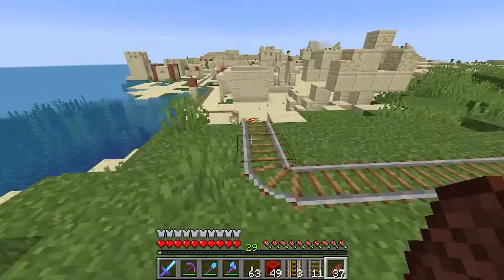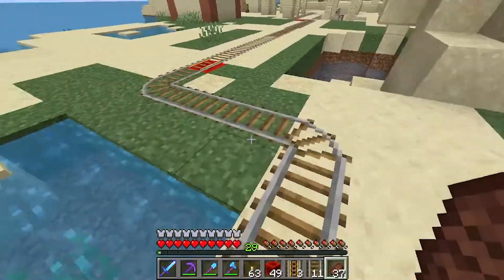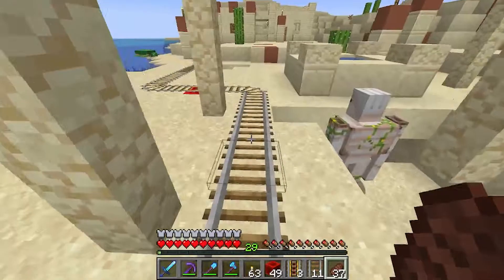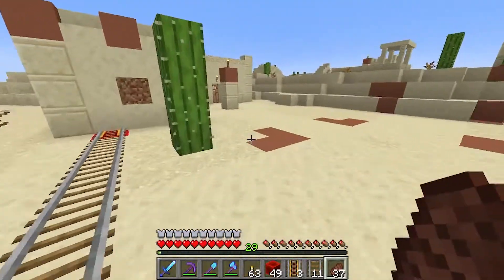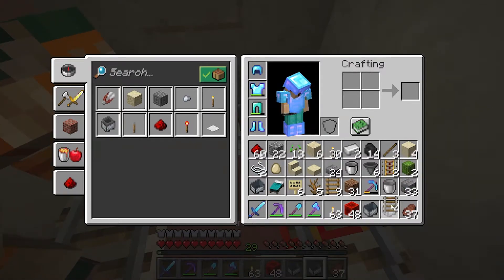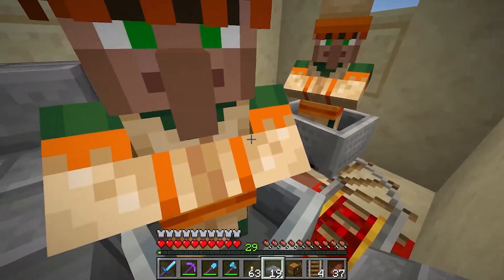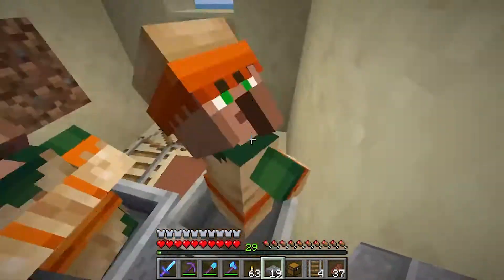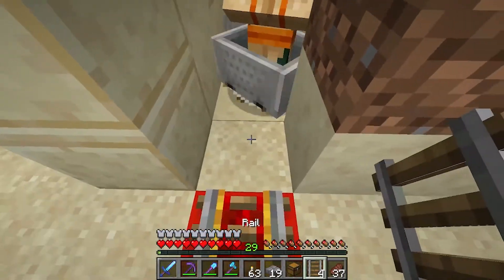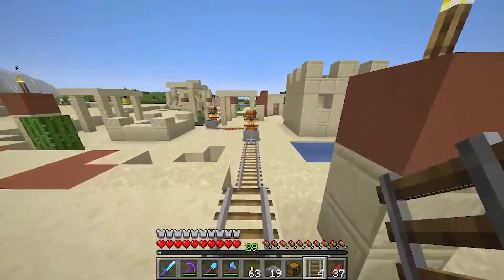The train tracks are completed all the way to the village. One thing to know when building train tracks is that a mine cart can only take you 38 blocks, and then you need a powered rail to push you even further — so it's important to place a powered rail once in a while. I know there are two villagers in this house here, so now we are placing down two mine carts to pick up our two villagers. Both of them are in their mine carts and are ready to be transported. We just need to connect to our main rail, place a train track right here, and off they go to our farm.